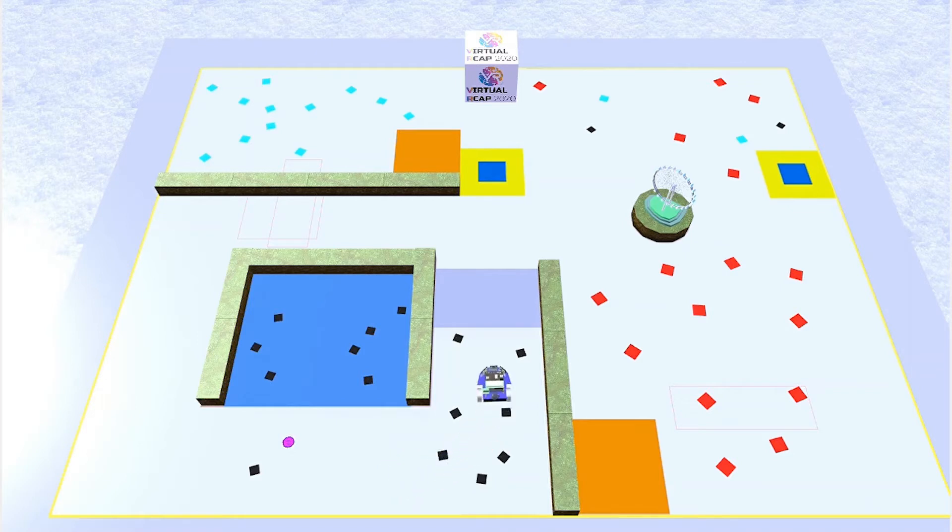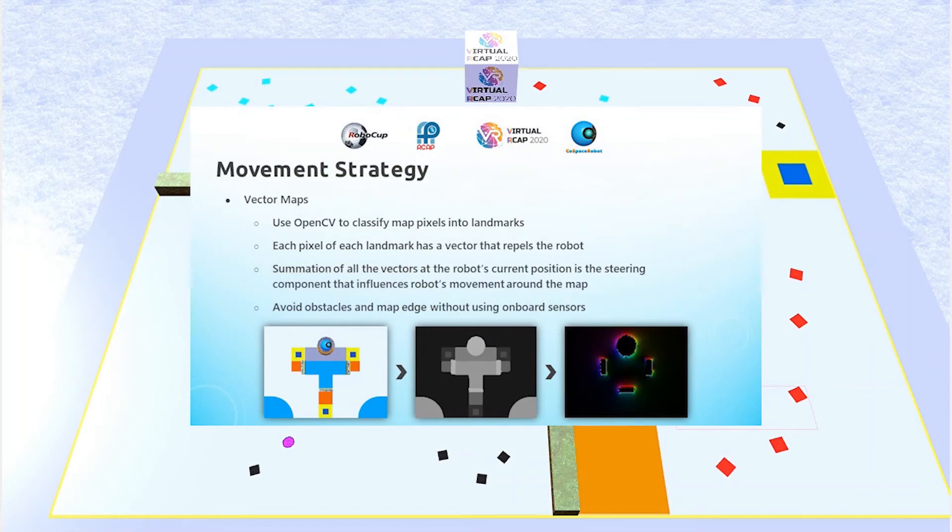This way, the robot is able to avoid obstacles and the edge of the map without having to use the onboard sensors, since it is repelled by the vectors. The pictures below show how I generated the vector maps: starting with the initial image of the map, the second image classifies the pixels into the different landmarks, and the last image is the vector map itself, visualized using the HSV color space, where hue represents the angle and intensity of the color corresponds to the magnitude of the vector.